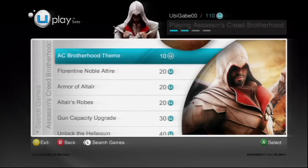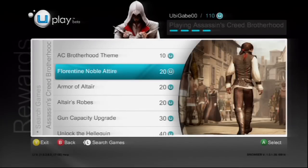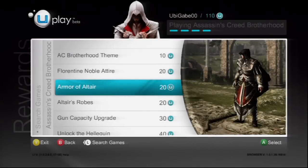Here you'll see a list of rewards you can select. They include an AC Brotherhood theme, Florentine noble attire, and the Armor of Altair.